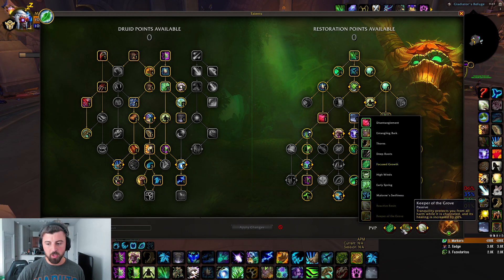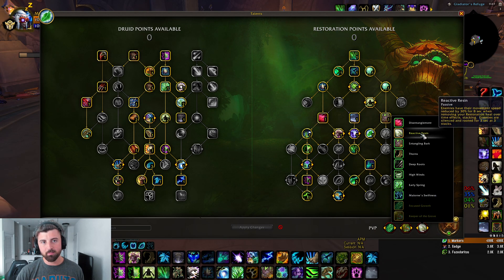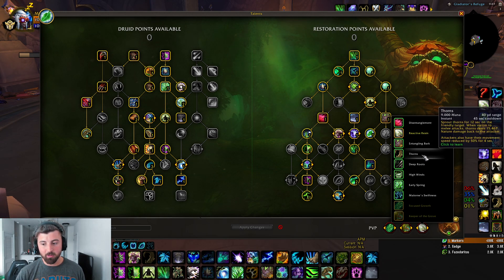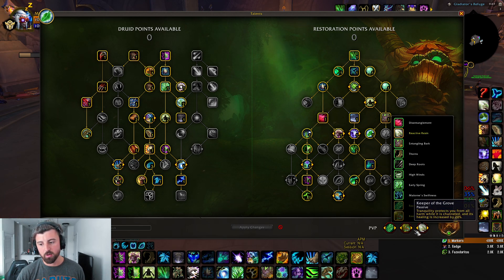For PvP talents, you're typically going to take Focus Growth and Keeper of the Grove always. The third slot, Reactive Resin, is most often used. But if you don't have any purges on the other team, you can opt for High Winds if you're playing heavy Clones, Deep Roots if you're playing with a lot of casters, or maybe Thorns with melee. Usually it's going to be Resin because there are just a lot of purges in this game.